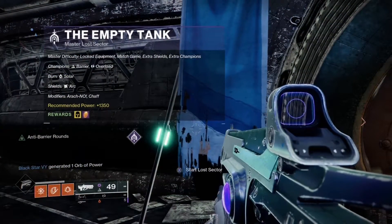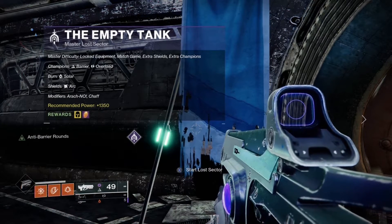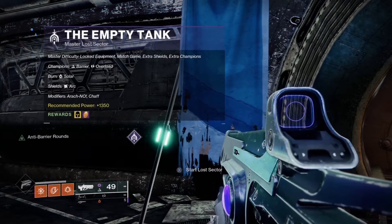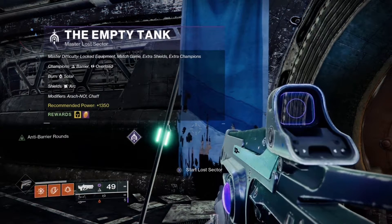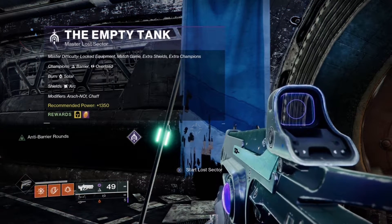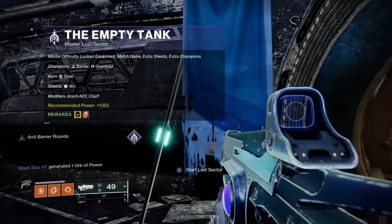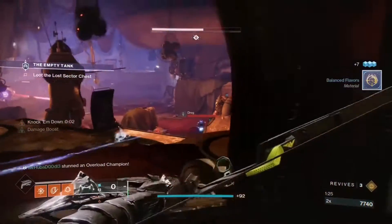Today's modifiers are: Arocknoware, where fallen vandals drop mines upon defeat; Solar Burn, which increases the output damage of solar weapons and abilities for you and your enemies by 50%; and Arc Shields, which can only be broken with a match-made weapon to the shield's element class or an anti-barrier weapon.